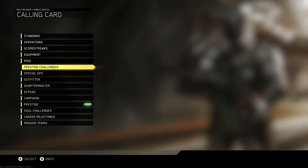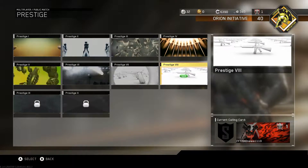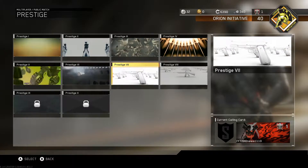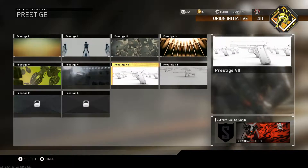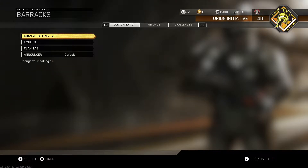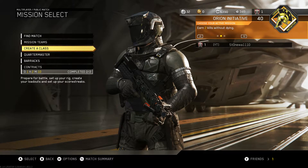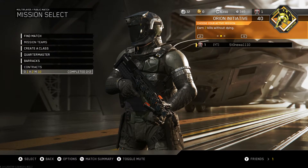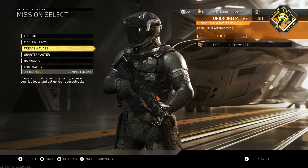Let's look at the call-in card real quick. There it is — it's about the same as the Prestige 7 one, actually going the opposite direction, and you're looking at M16s instead of 1911s. Anyways, I thought I'd just share some of my stats there — they're not anywhere near professional stats or anything like that, but I feel pretty good about them. This is Stonewall signing off, and I'll see you in another video. Thank you.